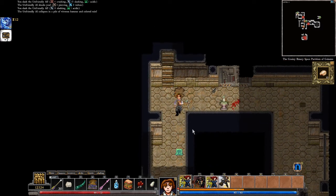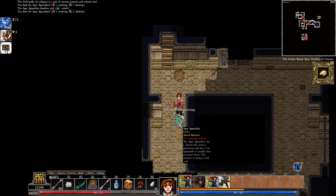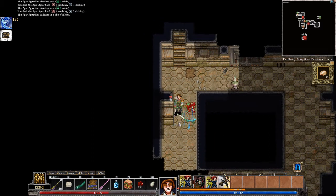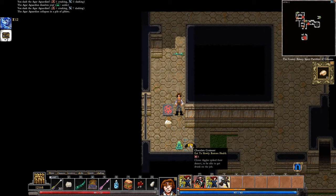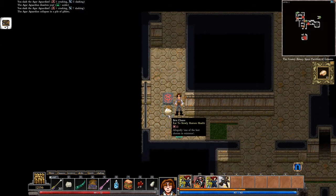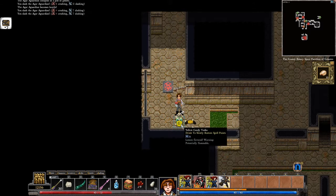There is a blobby. I hate blobbies. It doesn't even want to fight me — it's afraid of me. So damn well it should be. I've got like two swords. Oh, a chocolate croissant! It looks nothing like a chocolate croissant, but hey — I will gladly take a chocolate croissant on any day of the week.